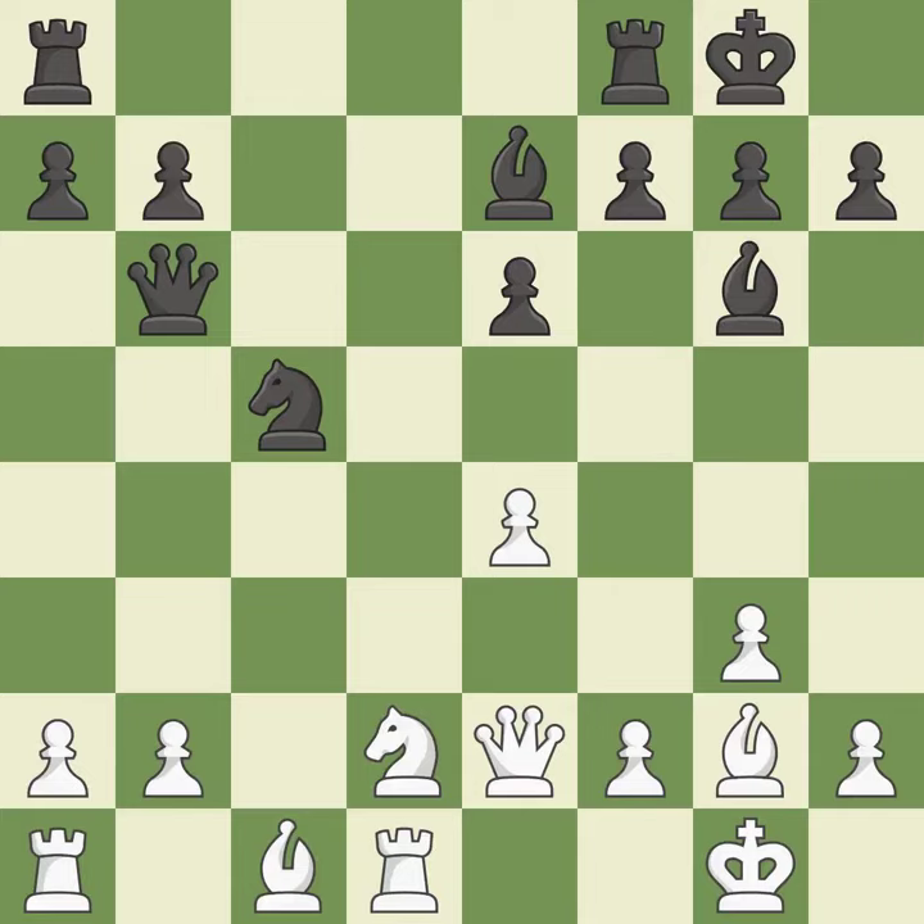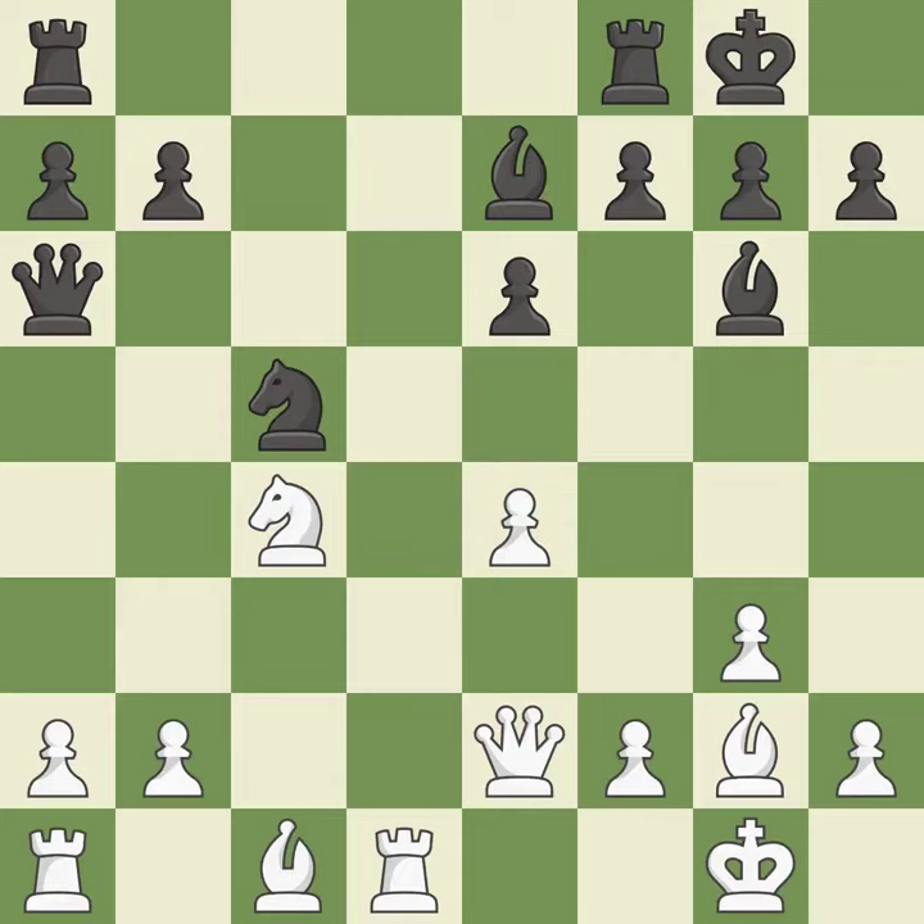This moves the bishop to safety — it is best. This attacks a queen, winning a tempo when it moves away. This adds pressure by pinning a knight. This threatens to take an open file with a rook. Now that the rooks can see one another, they can defend one another.